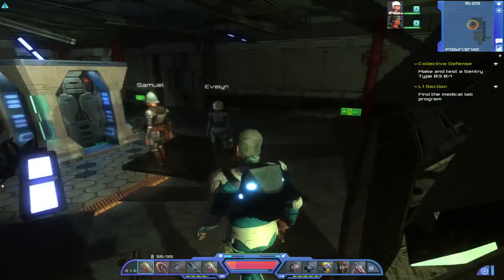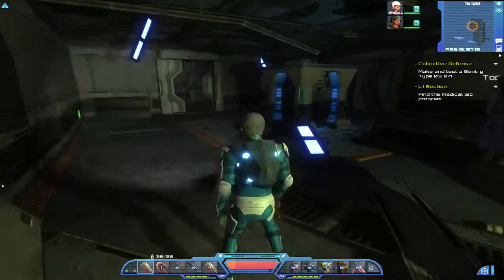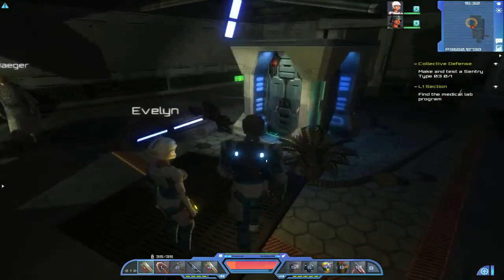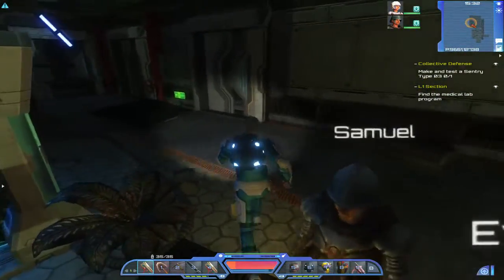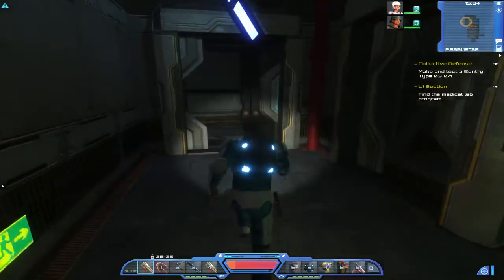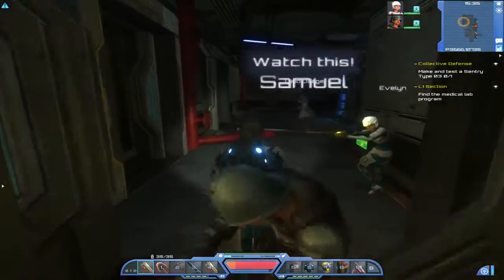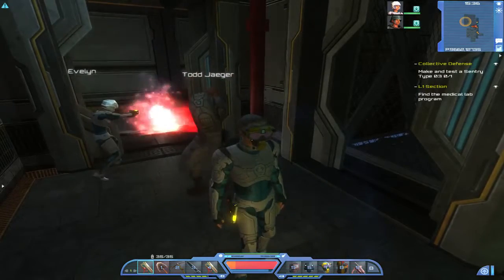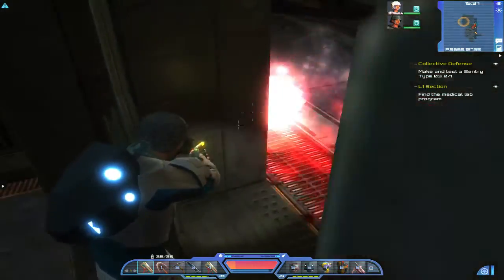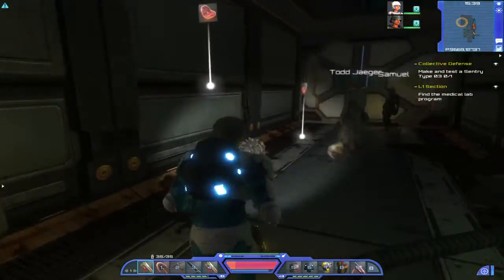I don't want to leave the area — I'm sure I should be getting some type of update. I'm in the quest 'Find the Medical Lab Program.' Maybe there's something in here, or maybe I've got to go somewhere else. Let's explore this base — that seems logical. We've got company — time to turn down the sound. Must make sure I check their batteries.